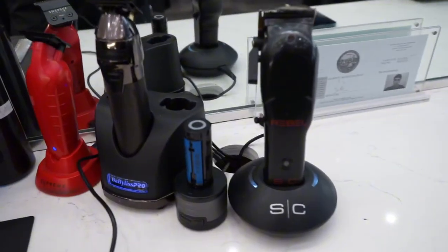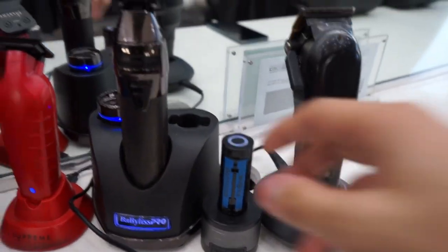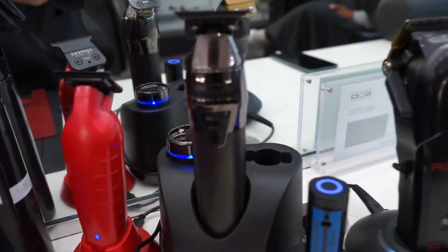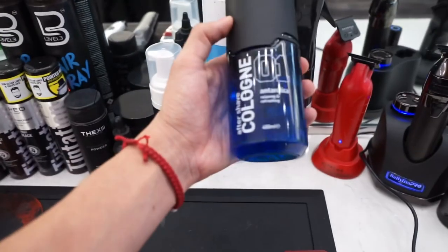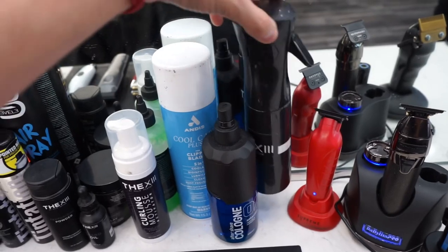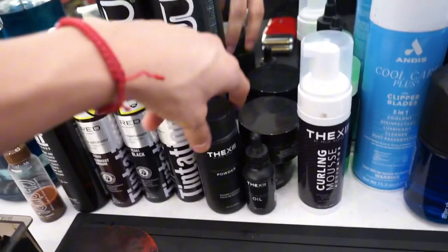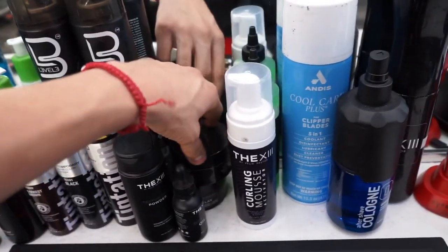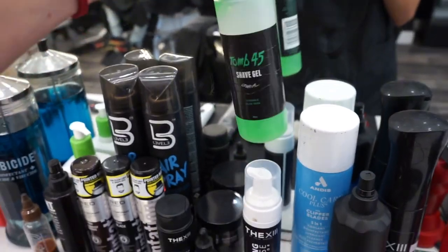Best guards in the game. My favorite one-and-a-half guard is the Stylecraft one. Over here we have the Stylecraft Rebels, my FX1, battery, Snap FX's, and the Supreme Trimmers. For aftershave, my favorite one is this one — if you can find this aftershave, I recommend it, it smells really good. I also have my water bottle. Cool Care, and the 13 products: curling mousse, texture powder, beard oil, pomade, and matte clay. Best shaving gel in the game right here — Tune45.